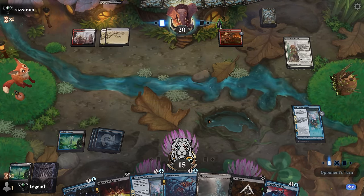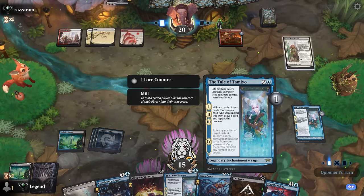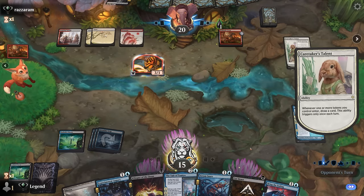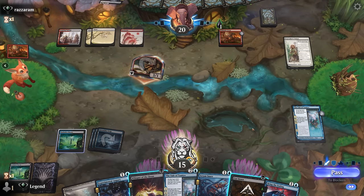Hope to draw more lands with our Augury. Now we can also proliferate the Tale of Tamiyo, which can also help hit our land drop. Could also Cut Down the 3/1 while we still can, but I'm liking the proliferate plan here.